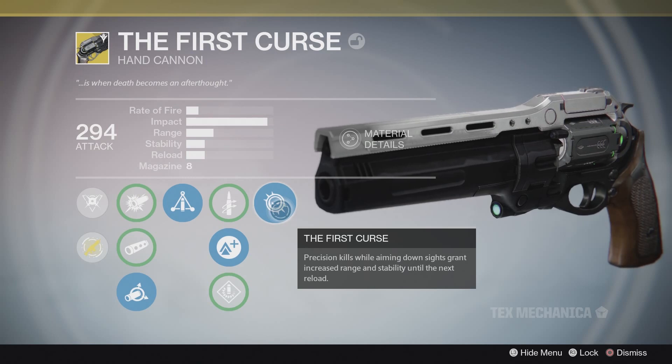Lastly, we have the First Curse perk: on a precision kill, you get a buff for roughly eight to ten seconds that increases your range and stability. It did feel a little easier to shoot the gun with the buff active. It doesn't deal more damage, but it makes follow-up shots on multiple targets a bit easier.